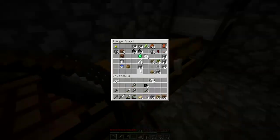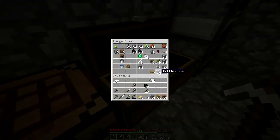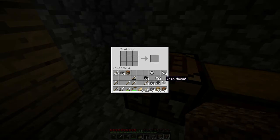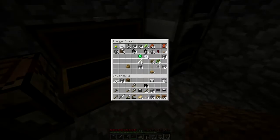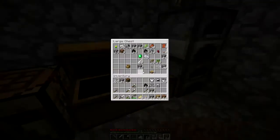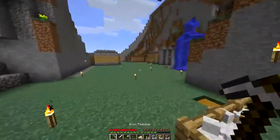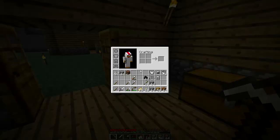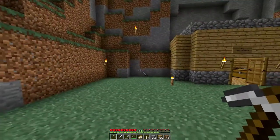I just got a whole lot of arrows from that — I guess you get more now, that's pretty cool. Let's swap that around and pop that back in there. We'll take a stack of gravel and another stack of cobble, and a crafting table. We'll pop those on when we get into the cave. We've got everything — a good amount of meat, a crafting table, some gravel, an axe, and a sword.